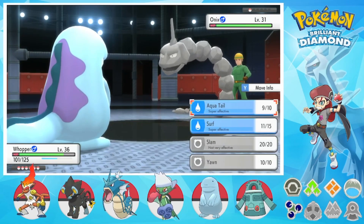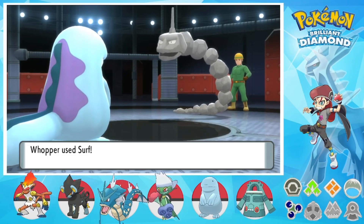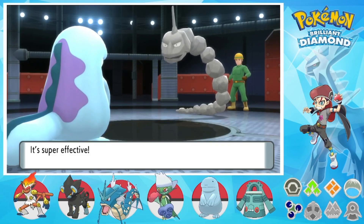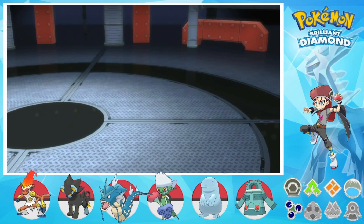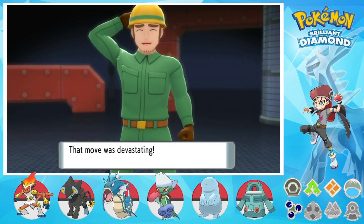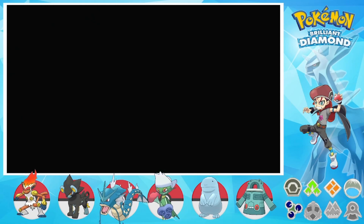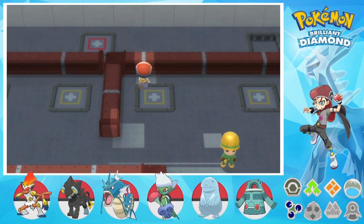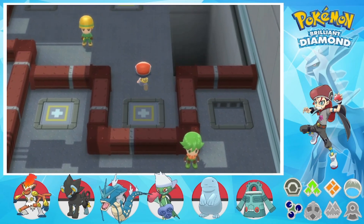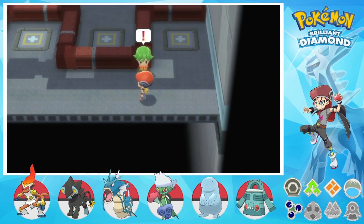In case you're wondering, I'm probably going to end up using Whopper for most of the gym. I feel like I might replace Whopper later on down the line, because Quagsire, although its typing is really good, unless you're a very particular person who really wants to use Quagsire on their team, it's not really the greatest Pokemon. The only reason I'm really using it is because I like Wooper and Quagsire. It's been a little bit since I've been in this gym.